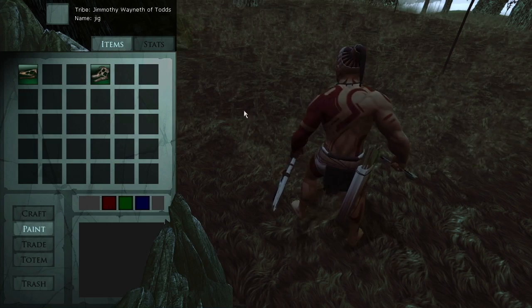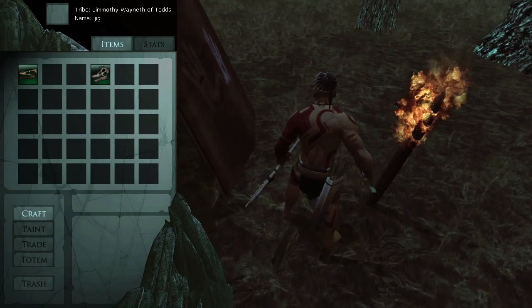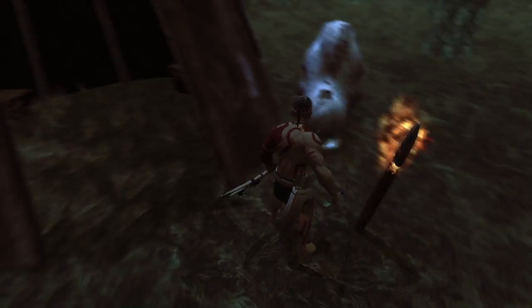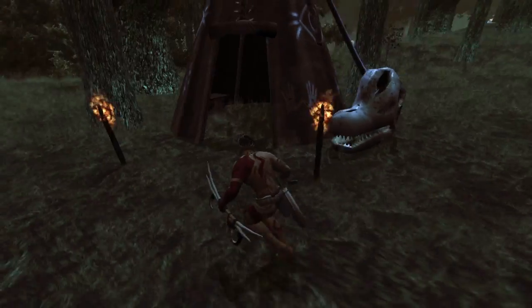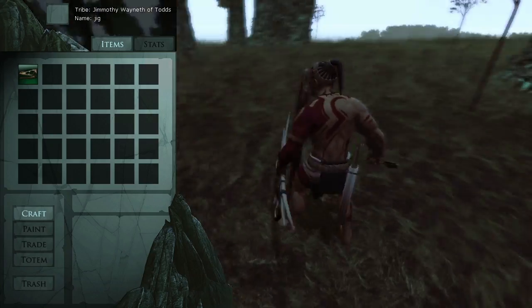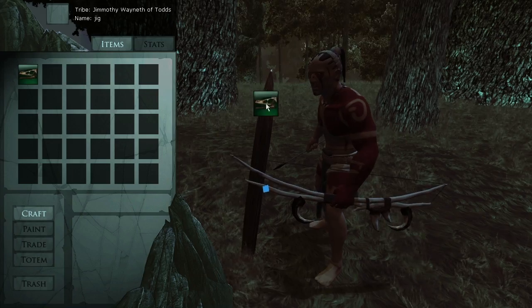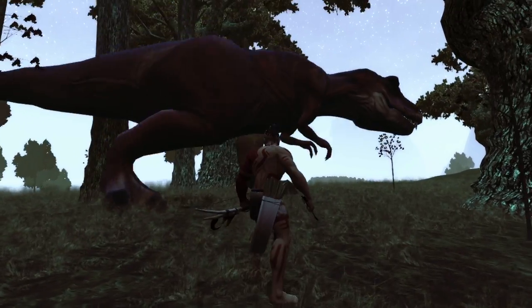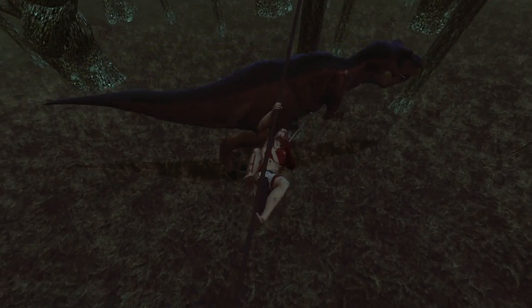The thing about cooking out in the wilderness is that there are other creatures roaming about who have no problem taking your meal from you. Without my third fundamental campsite item, killing a T-rex is highly unlikely. That third and very important item would be the totem.